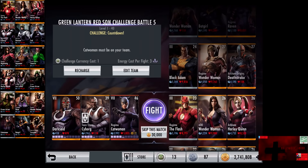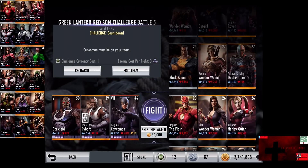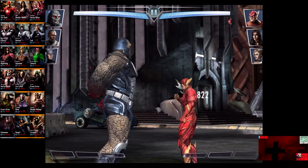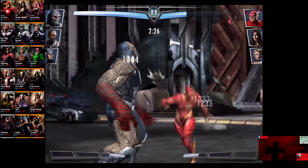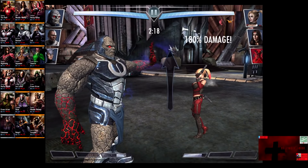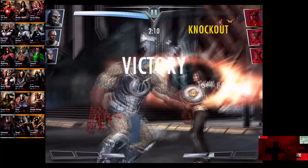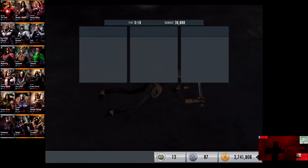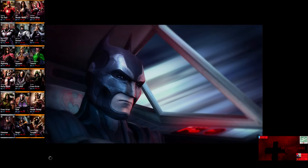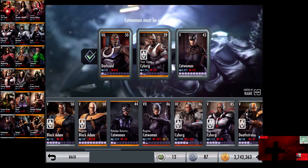In the sixth matchup, we have Challenge Countdown going up against Regime Flash, Wonder Woman, and Arkham Harley Quinn. All cards gain a level of 23 and 26. Skip the match is 30,000 credits. We have about 2 minutes to complete the fight. The Flash is eliminated. Harley Quinn comes in. We go off the Omega Blast — that's enough to get rid of her. The final shot on Wonder Woman almost knocks her out. We complete the fight in 20 seconds for the victory. 314 XP, 555 credits.